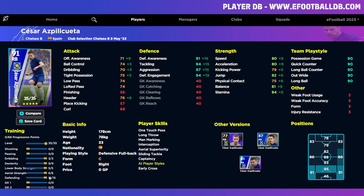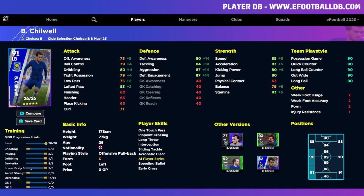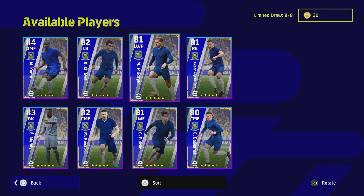I'll be doing a training guide on Azpilicueta with more detail. He's definitely one of the picks of the pack. We also have Chilwell — he's a similar player but his defending doesn't go quite as high. He's more encouraged as an engine man with speed, good dribbling and passing. He has one-touch pass, a good pinpoint cross, and an early cross play style and player skill, which is something to keep in mind. Those two are quite similar players.